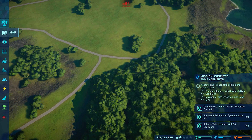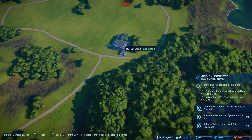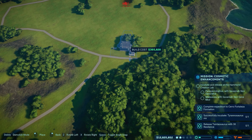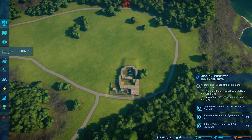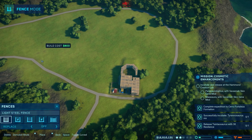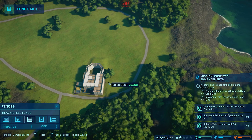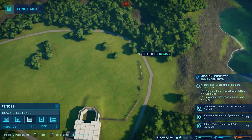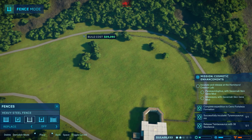Okay and then with that we can put our fence in here too. Now I don't know if you need big boy fences or not with the Rex — I really don't remember. We should probably put a heavy steel fence — can we make it? Yes. Kind of wish I built this a little differently but it'll do for now. Yeah, do we have enough money? Yeah, we got enough money. Okay so we got the heavy steel fence going on right now.